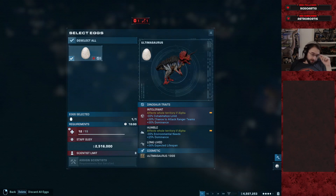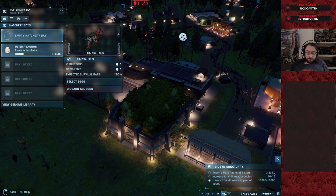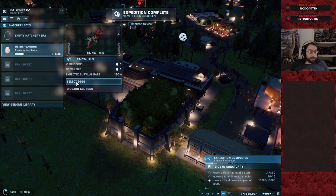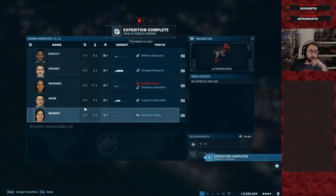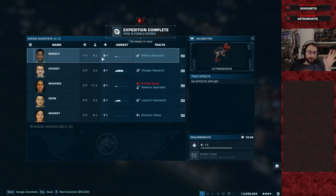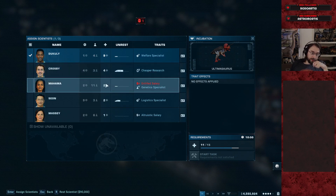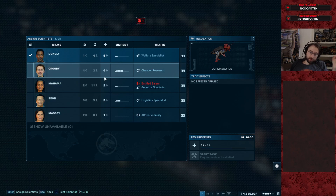Anyway, our current Ultimasaurus is gonna die of a crippling case of being elderly. So we gotta get a new one. Our new one is way better than the existing one anyway, in that he has Lifespan and Humble. Despite having 100% Lifespan and only a partial chance at Humble, we didn't get Lifespan on the last one. Because they can roll more than three genes, which means they just pick whichever ones are in some sort of priority list — which is weird and not good.